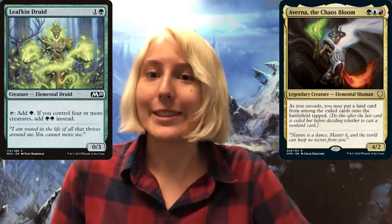Averna is a green, blue, and red-aligned elemental kin. You might remember similar creatures from the 2020 core set, like Cloud Kin Seer and Leaf Kin Druid — they have that iconic mask look. In my first month of working at Wizards, I pitched this line of text during a mini design team, and honestly totally forgot about it over the years. When Gavin told me that it became Averna and is real, I was super surprised, but also super happy.